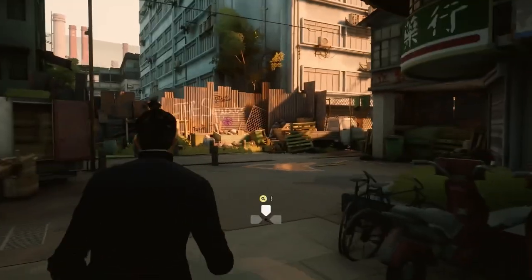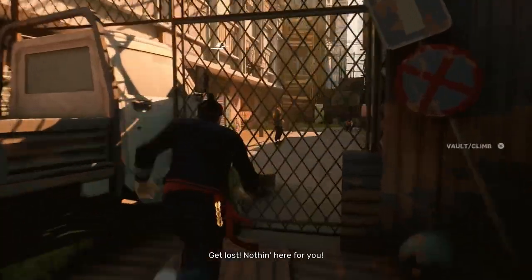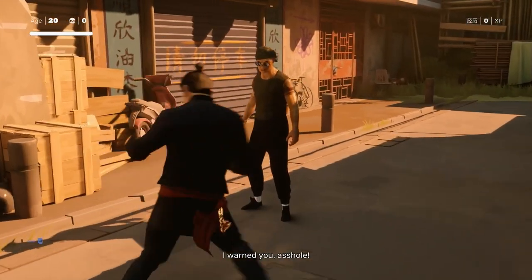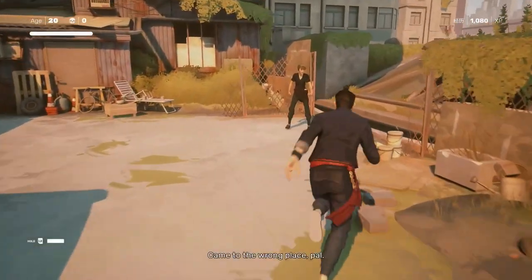Starting with the squats, there's not many areas to talk about since it's the opening stage and acts as a tutorial more or less. Most of the advice I can give is near the end when you enter the warehouse. The only quick tip before that is when you're on the roof with three henchmen: stand near the ledge and you can just toss them all into the alley, killing them instantly.